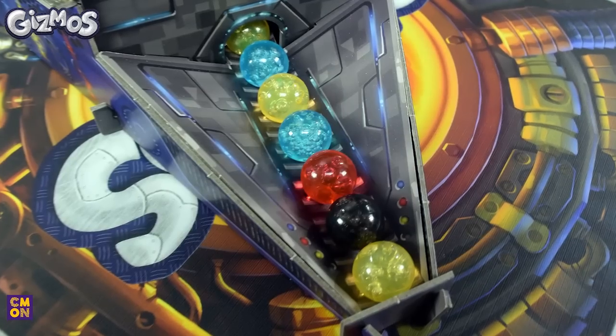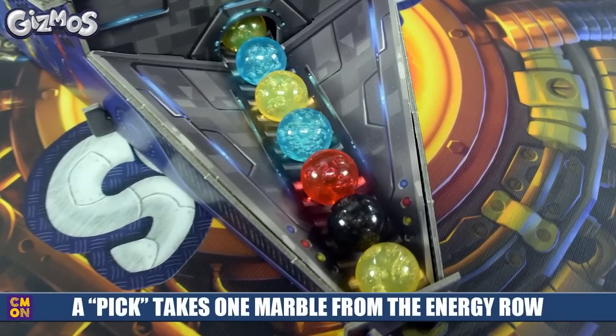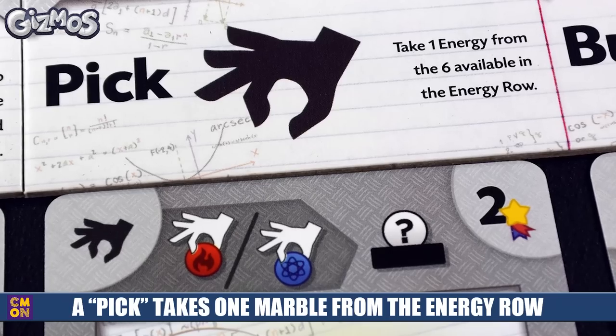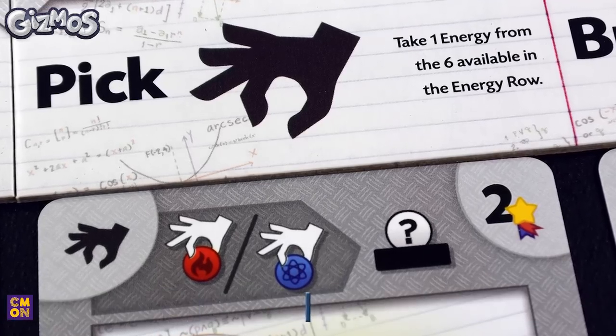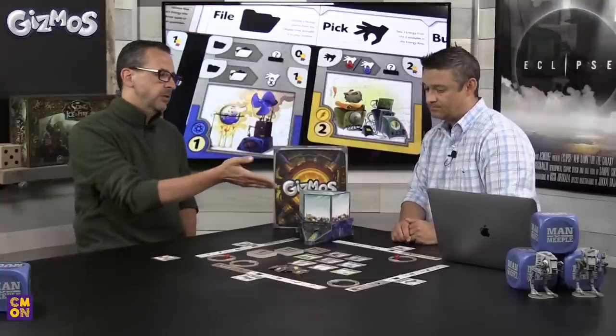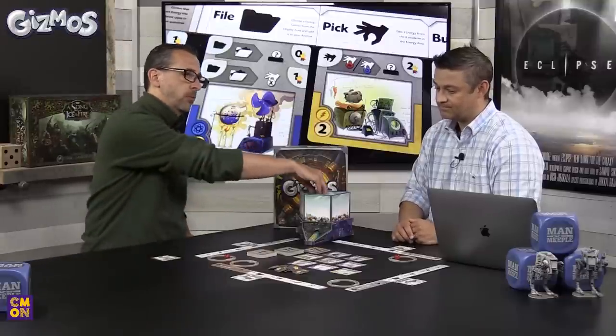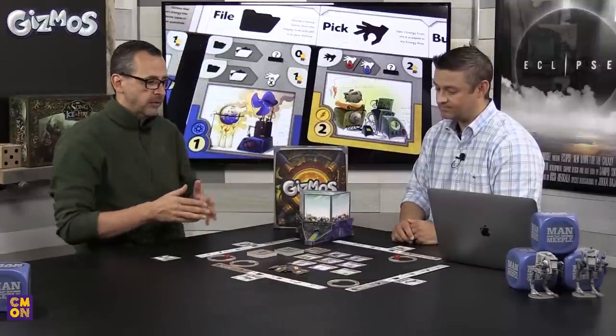The second action is called pick. When you pick, you look at one of the six visible marbles and simply take it into your energy storage. There are a lot of chain reactions as you collect more cards that give you pick bonuses. For instance, if Jeremy just took a red marble, he might have a card that says every time you pick a red marble, do something else — like taking more marbles from the converter. Those can trigger other things, so you can set off significant chain reactions.